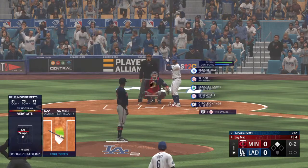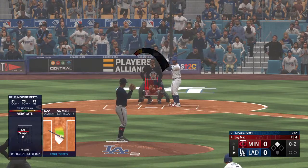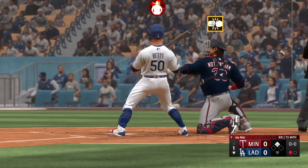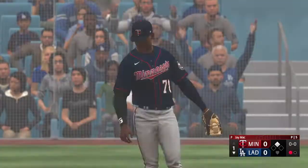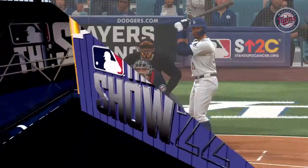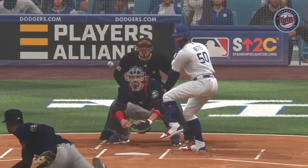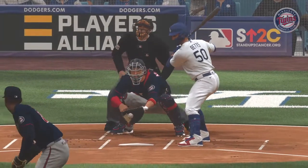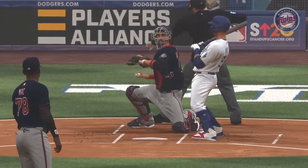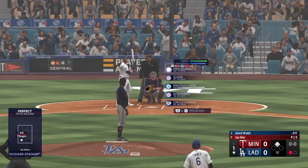No outs, runner on second — put him away, give him your best stuff. Got him looking, down on strikes, and he knew it. Maybe a little bit of overthinking at the plate. You want to be patient with knuckleballers and not give in to that pitch that's going to dart out of the zone at the very last moment. But that was about as hittable as knuckleballs can get, and he was frozen.